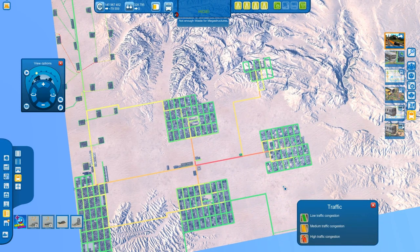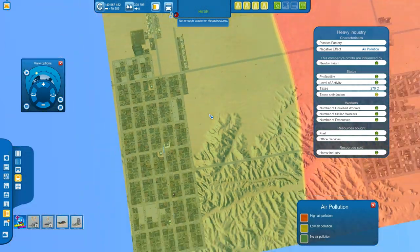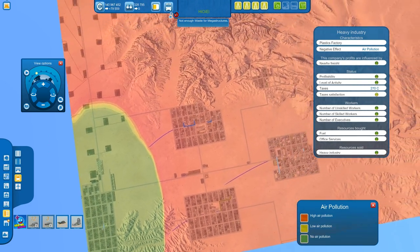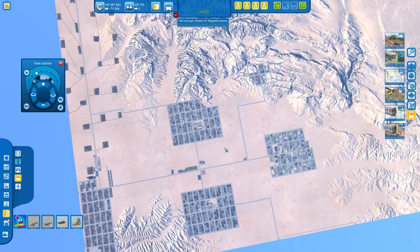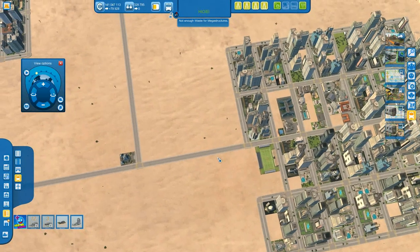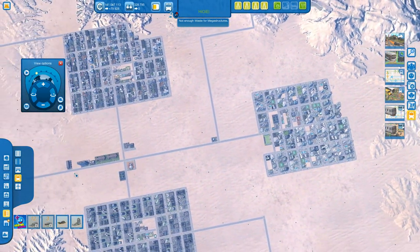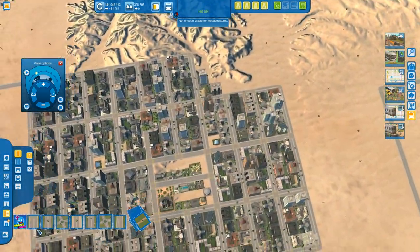To summarize: you're going to have to move into public transport sooner or later — around the 30–40,000 population mark, though in some cases I even started at 75,000. You'll know when you need it because industries later on require public transport. Freight also sort of counts. No matter how happy people are, they will need public transport and will get upset later on. At the end of the game, roads should be large avenues for the arteries, and rarely use expressways — they cost a fortune and there's really no point.